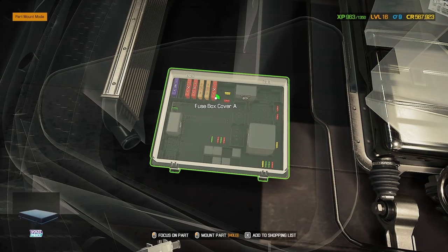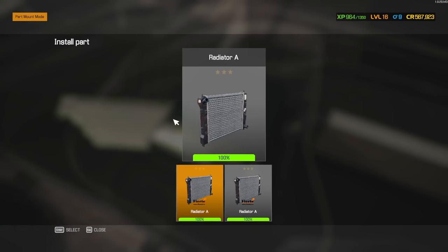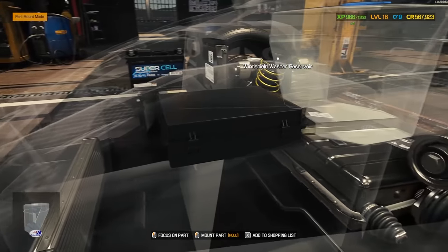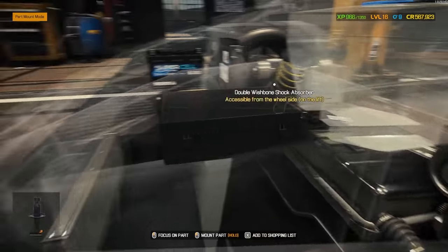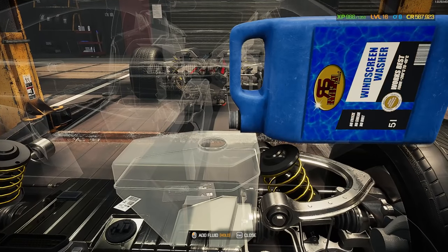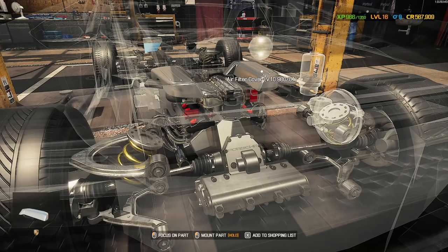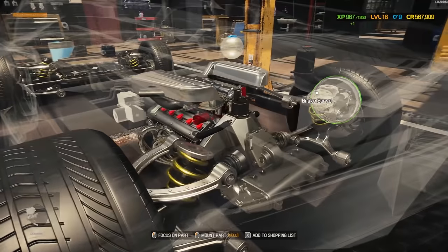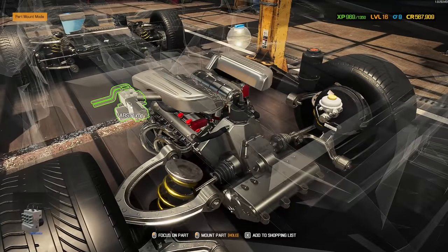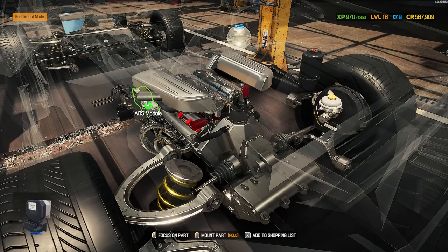Ready for our fuse box cover — it is on. Now we can just throw in the radiator while we're right here. I think we got everything we need up here. While I'm right here, might as well fill up the windshield washer reservoir. As for back here, we can do our coolant reservoir, then our power steering reservoir, brake servo, then we can do our ABS pump. I think I need a module — yes I do, with those tiny little fasteners on there.